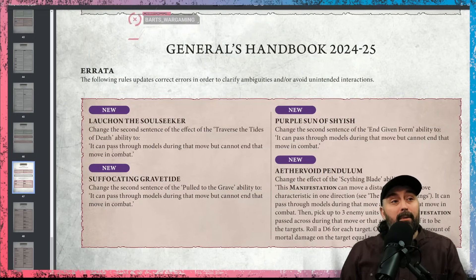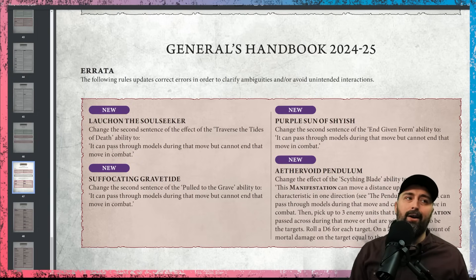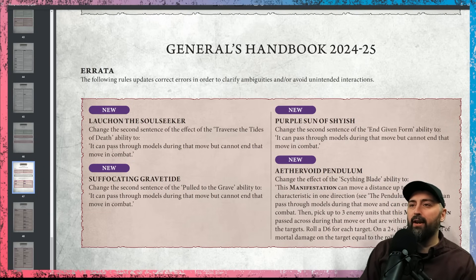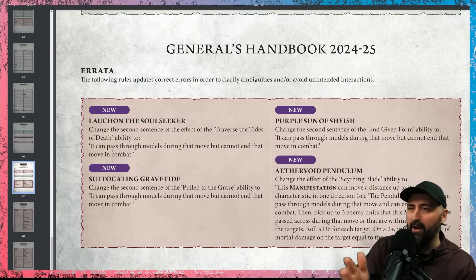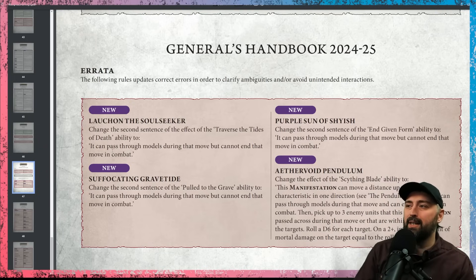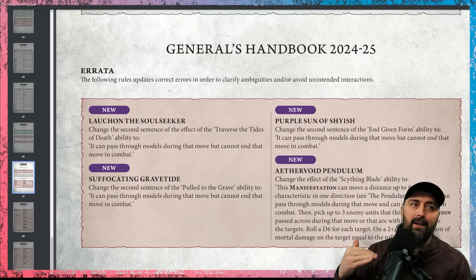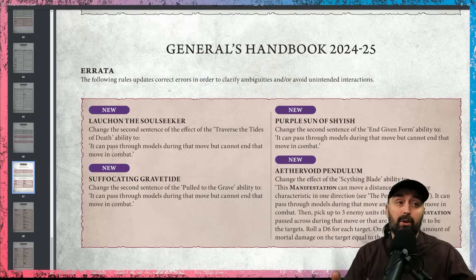Next up there are updates for some manifestations. Even though many people online were told at Warhammer official events by Games Workshop employees that you could move the Purple Sun, Suffocating Gravetide, and a Soul Seeker into combat — turns out they were wrong. You cannot. Purple Sun, Suffocating Gravetide, and Soul Seeker cannot end their move in combat, which is what the fly keyword already says. However, Aether Void Pendulum can, because it needs to do that to deal its damage in combat.